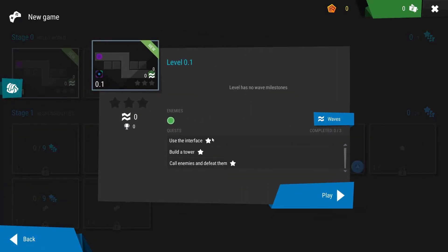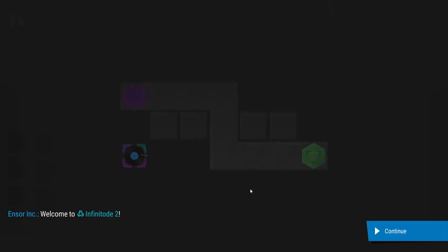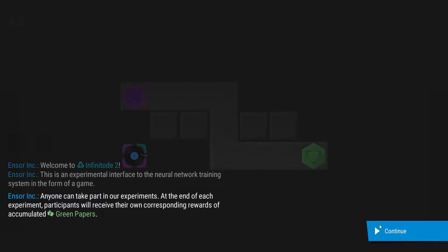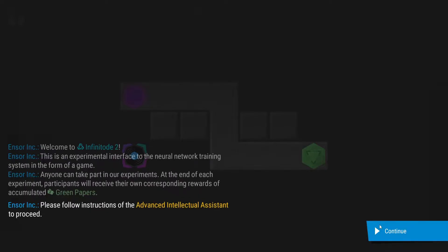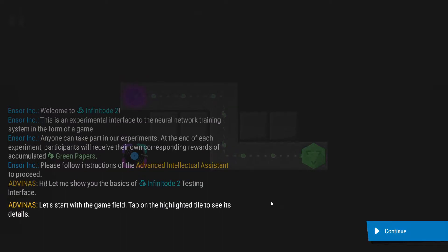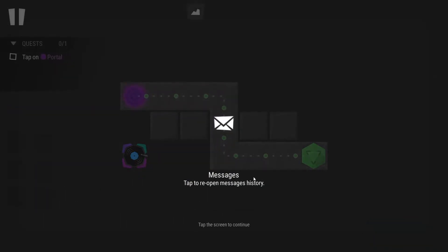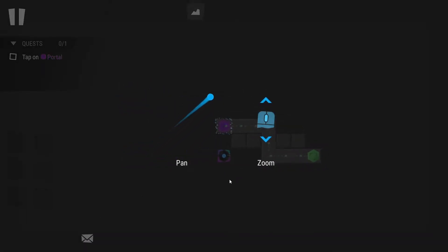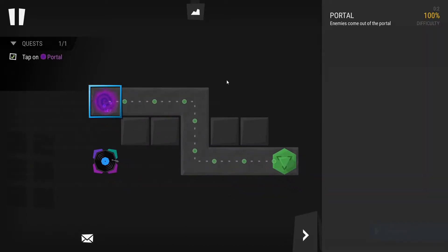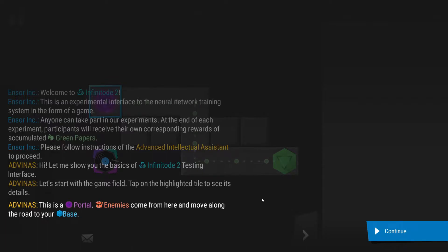So, hello world. Let's go for the first one. The game says: use the interface, build a tower, call enemies and defeat them. Welcome to Infinity Toad 2 — this is an experimental interface to a neural network training system in the form of a game. Anyone can take part in the experiments. I can pan and I can zoom. So enemies come out of the portal and move along the road to your base.